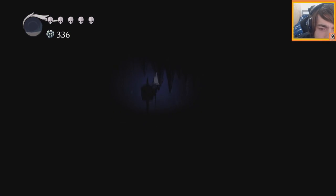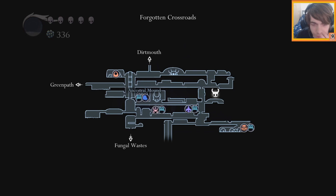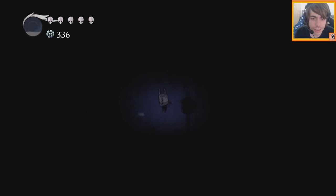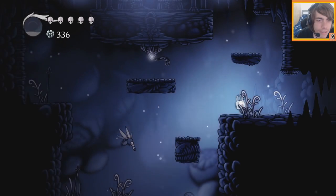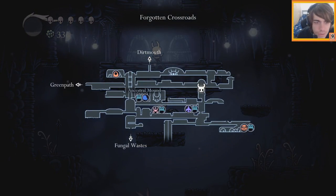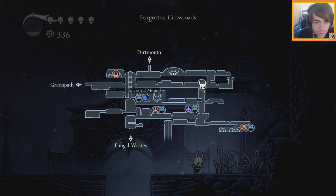It looks like the stag station, but for some reason we can't activate it, so we'll have to wait on that. Well, in that case, we can try to go to the right there, or we can just go to the fungal wastes. We kind of have to go to a new area now.